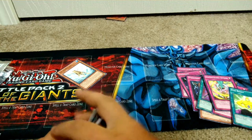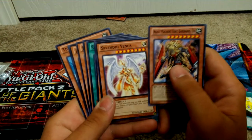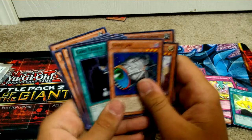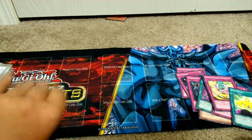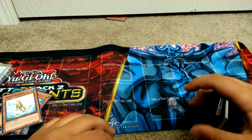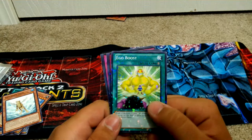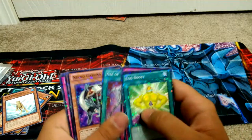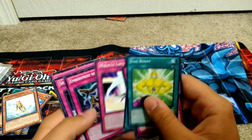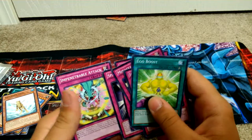Let's go over the Black Rares first. We got Beast Machine King Barbaros, Splendid Venus, Cyber Jar, Card Trader, Karibons, Dirac Tanto — two of them — Graceful Charity, Premature Burial, and Truckroid, with this awesome looking Treeborn. Now for Mosaic Rares — a little boxing going on with them. I think it looks a lot better than Star Foil. You still have a little bit of stars but there's a lot more boxes. Ego Boost, Impenetrable Attack, Cloning, Axe of Fools, Necro Gardener, Doom Calibur — those are probably the two most notable. Miracle Locus, Embodiment of Apophis, Space Gate, and another Impenetrable Attack.